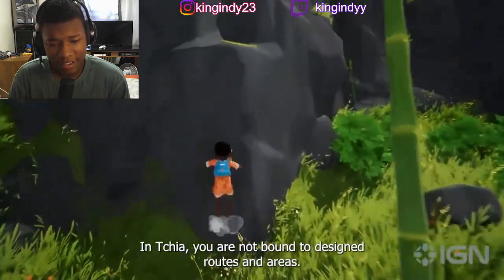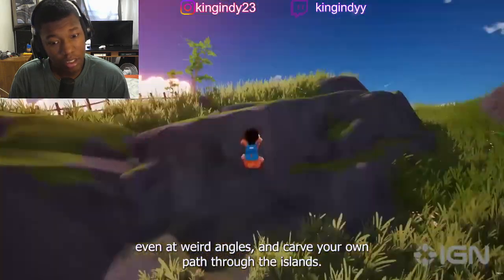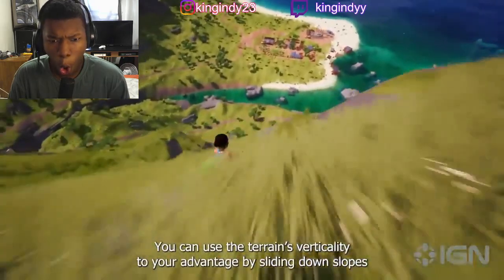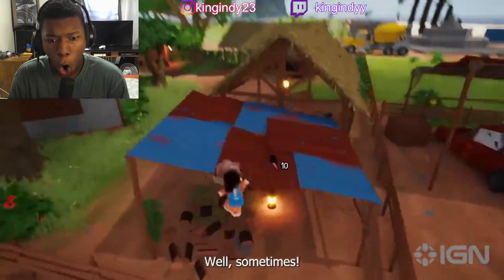In Chia, you are not bound to design routes and areas. You can climb any surface organically, even at weird angles, and carve your own path through the islands. She can climb any terrain — use verticality to your advantage by sliding down slopes and use your glider to cover long distances and break your falls. Well, sometimes.